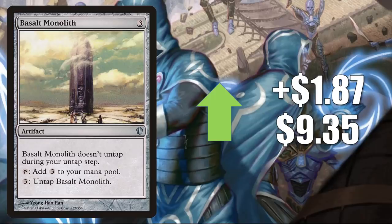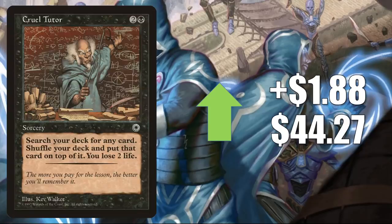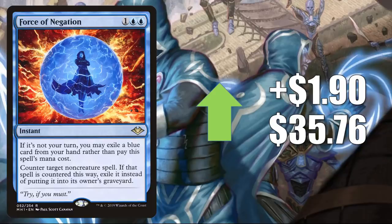Basalt Monolith from Commander 2013 goes up $1.87 to $9.35. This is the only one still moving up a lot this week, because there are two creatures from Ikoria — Kinnan and Zirda — that can create an endless mana loop with this card. Cruel Tutor goes up $1.88 to $44.27. Force of Negation — you might think of this as a Modern or Legacy card, but with more people playing Competitive Commander, this is feeling more like a Commander card all the time, going up $1.90 to $35.76.